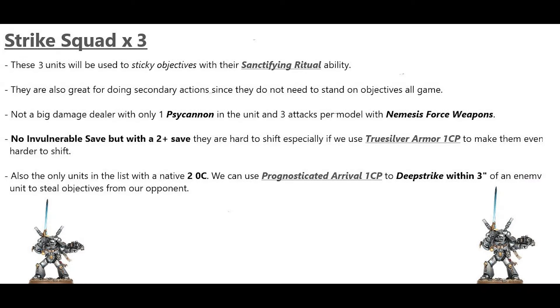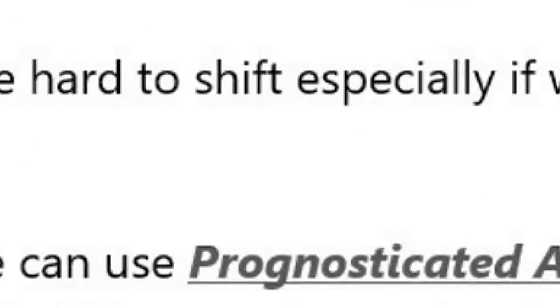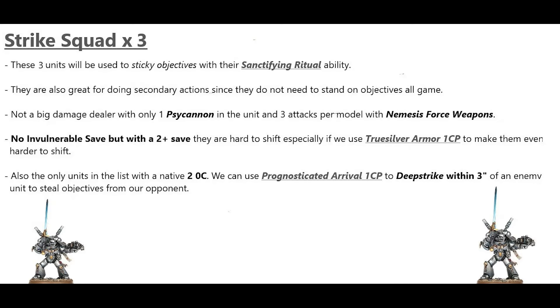The three Strike Squads will be used to sticky objectives with their Sanctifying Ritual ability and are great for secondary actions since they don't need to stand on objectives all game. They're not big damage dealers with only one Psy Cannon and three attacks per model on the Nemesis Force weapons. They have no invulnerable save, but with a 2+ save — especially with True Silver Armor for 1 CP — they're hard to shift. They are also the only units with native OC 2, and Prognosticated Arrival lets them deep strike within 3 inches to steal objectives.